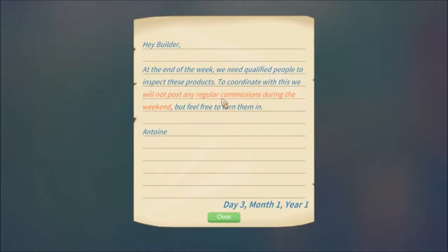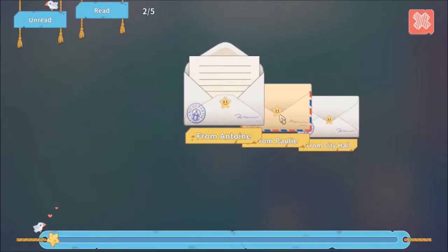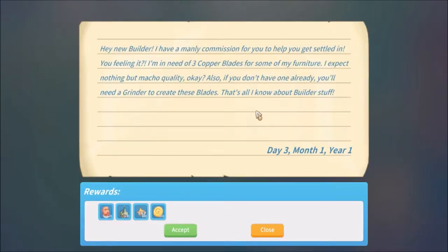We got a lot of mail from Antoine. At the end of the week they need qualified people to inspect products. They won't post regular commissions during the weekend but we can still turn them in. There's also a commission: a new builder needs to make three copper blades for furniture — macho quality expected. You'll need a grinder to create these blades.